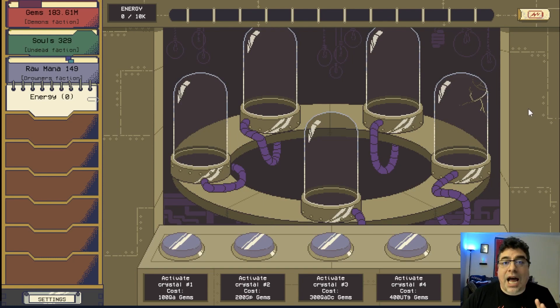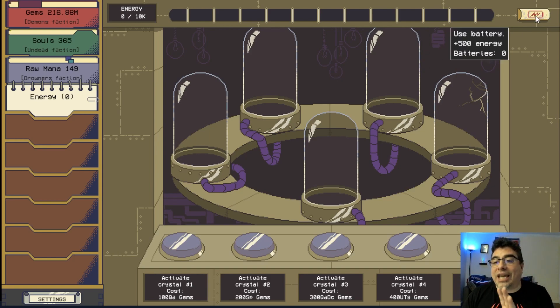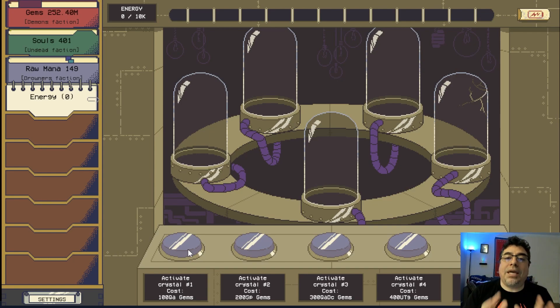Now we're in the laboratory, where we can use batteries to apply extra boosts. The first boost requires 100 quadrillion gems. As soon as you start getting batteries you'll be able to activate these boosts — some give you more gems, some boost production, others boost souls. Use your energy wisely.